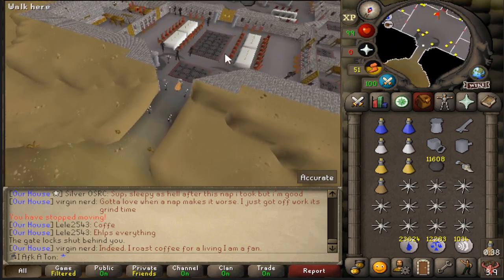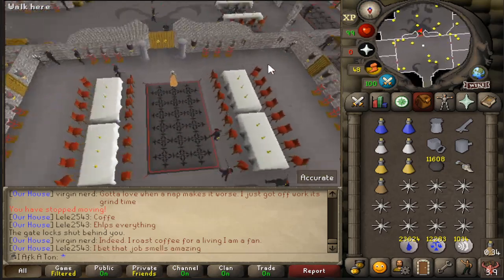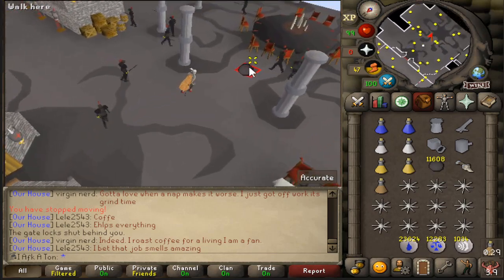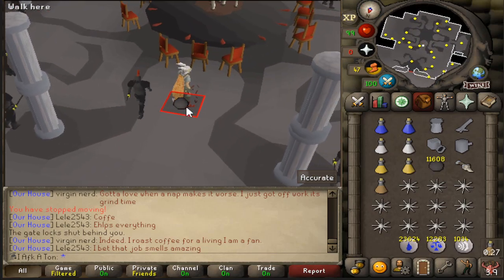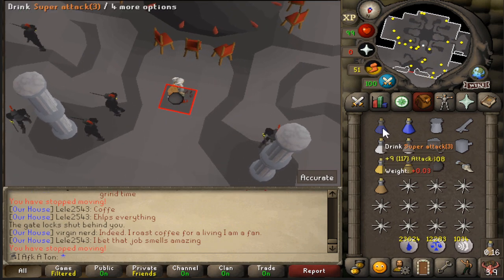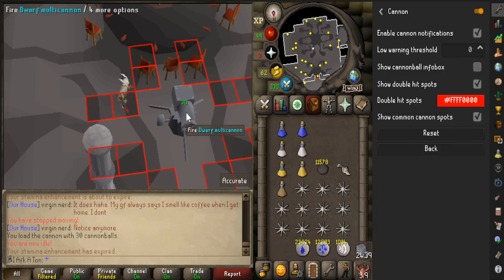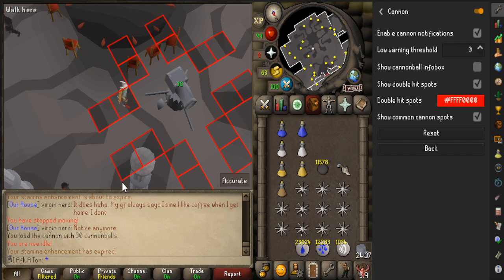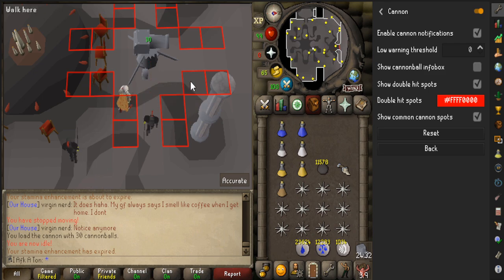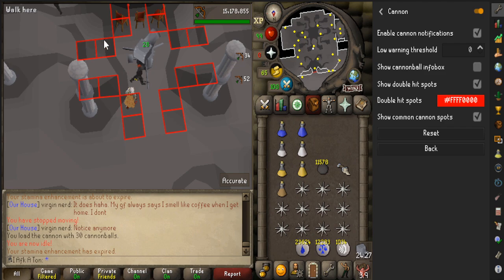We've found some black knights. You could go into the open area but there aren't many black knights there and there are tables in the way, so go into the southern section. If you're using RuneLite there will already be a cannon marker placed. If not, walk two tiles south of the chair right here. Drink your super combats and place down your cannon. Using the RuneLite cannon plugin with double hit spots enabled will show you where to lure the black knights.